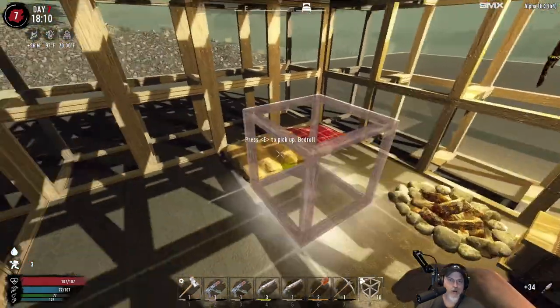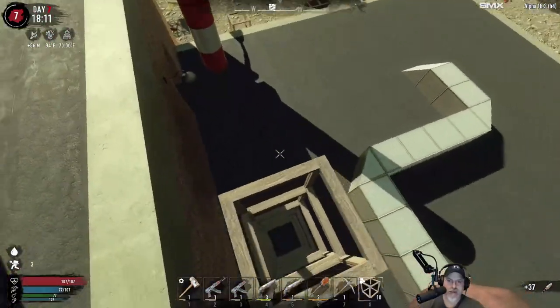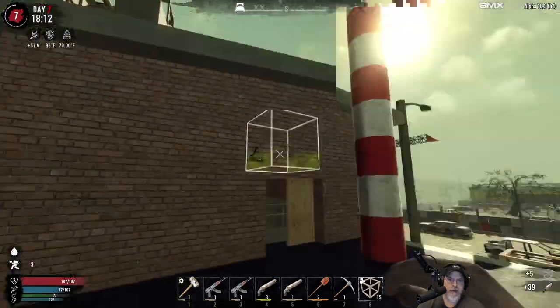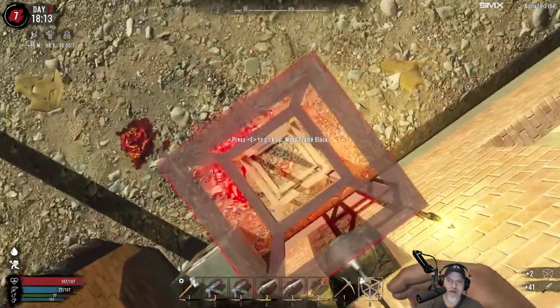Welcome back everybody to Seven Days to Die. I'm an Old Guy Gaming and this is the Wasteland Survival Series, where we play this game on the same difficulty - the zombies are all set to nightmare speed. This entire map is made up of a wasteland with one small green biome in the middle of it, generated from Nitrogen.